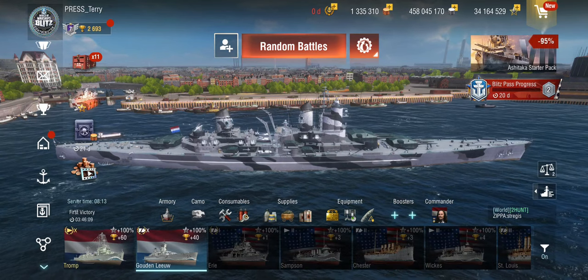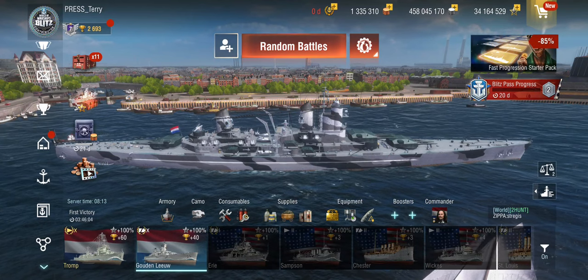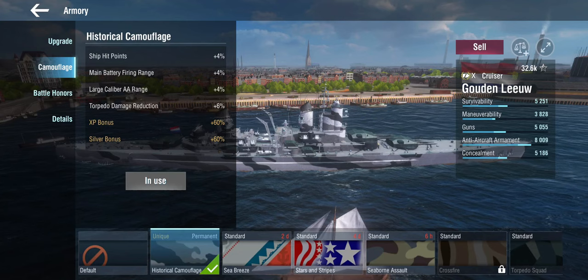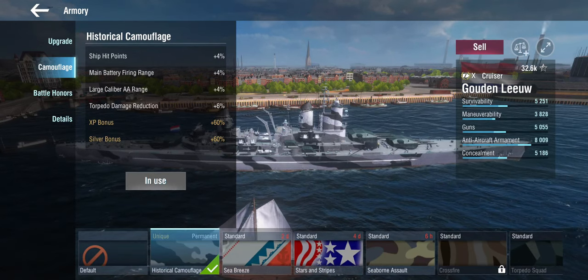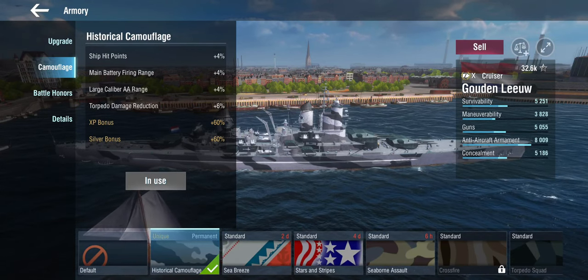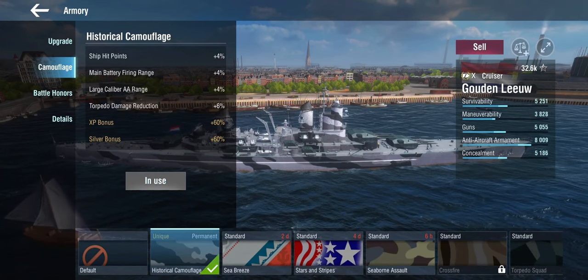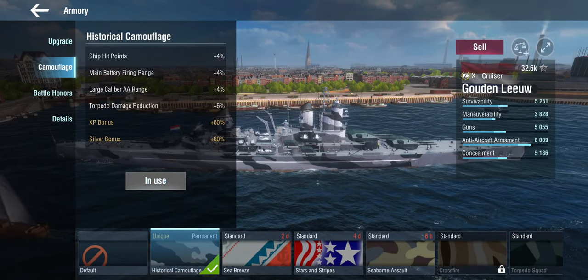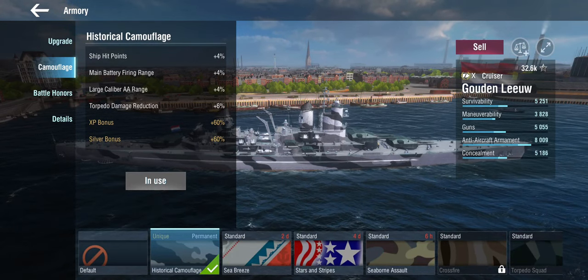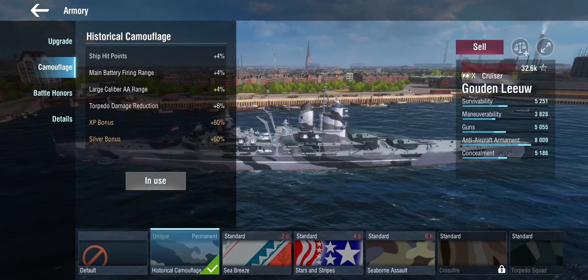So let's put everything money can purchase into the Gowden Liu. We've got the historic Okamu, which gives us hit points — which is great — 4% range, which is very good. These 12km gun ranges are with the historic Okamu. Large caliber AA range is nice given that these are AA ships, and torpedo damage reduction, which nobody really cares about. It would have been nice if it had given us main gun dispersion instead, given that we can't use slot 1 for the main guns and the airstrike module is sitting in slot 1 instead. I am building completely for concealment, because you have to find positions in this ship from which you can operate.